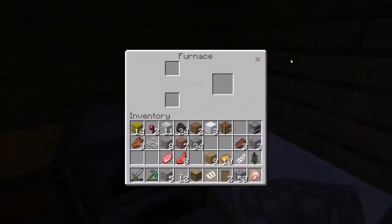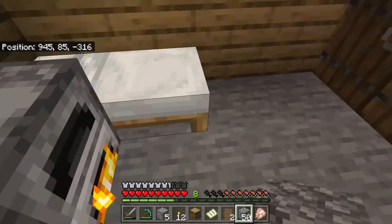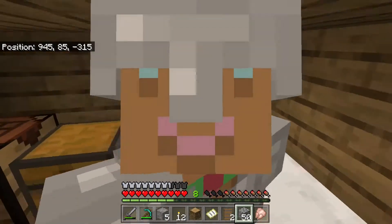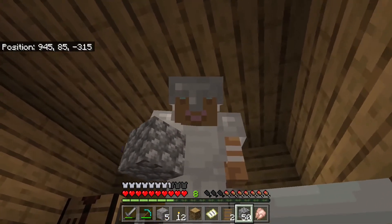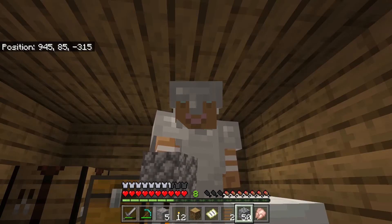Put all of this in my furnace, start smelting my food, and I think that's a pretty good place to leave it off. We have a bed — that's probably the most important part — and we've got a place like a mine of sorts. I think we did pretty good. Thank you guys so much for watching and I'll catch you in another let's play.